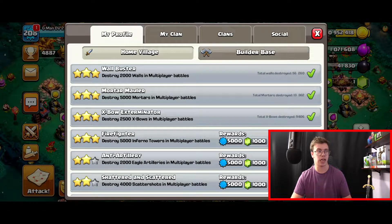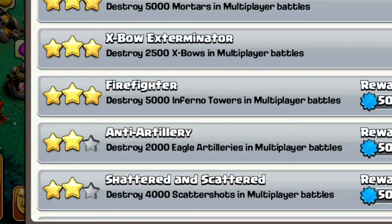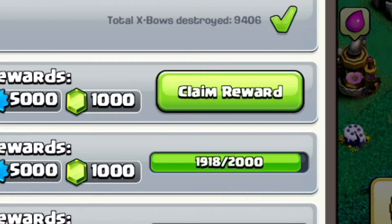After we finish the attack, I just got a challenge complete called Firefighter — destroy 5,000 Inferno Towers in multiplayer battles — and 1,000 gems.